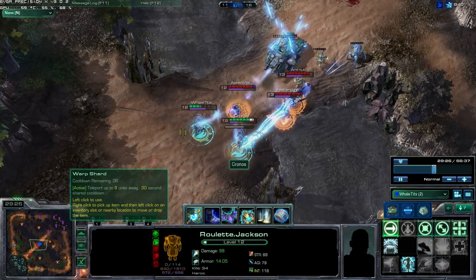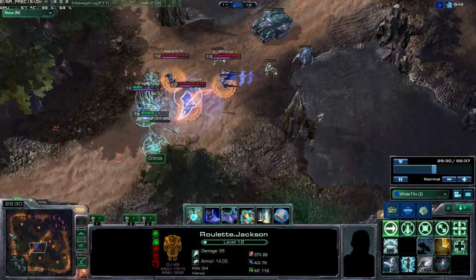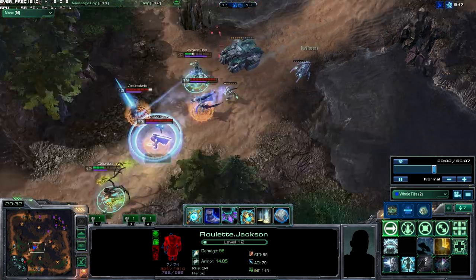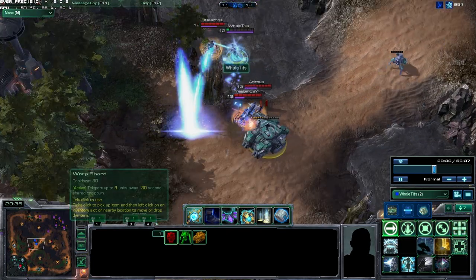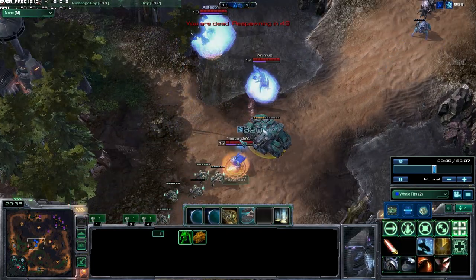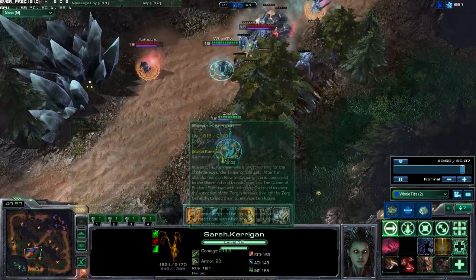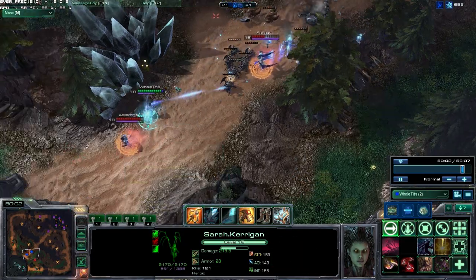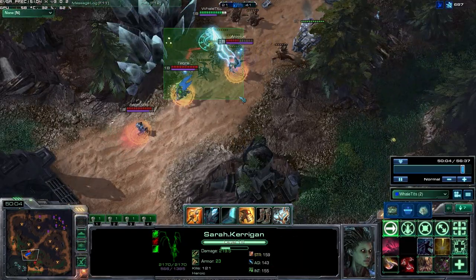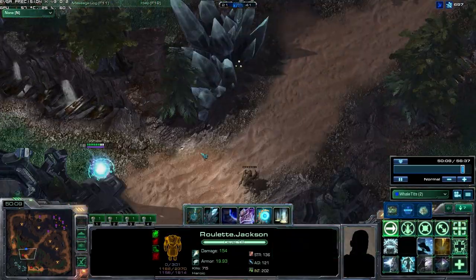One thing as a Jackson — you are not a hard carry. I see our hard carry is getting focused down, and if we continue going in the same direction both of us are going to die, so I try to distract them by running the opposite direction, knowing I have a Warp Shard. I get another chance to save my Kerrigan — she runs down that way, so I'm going to run this way and keep these guys distracted. I run up here and this time I finally do it successfully — we both get away.